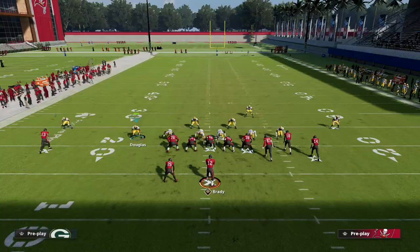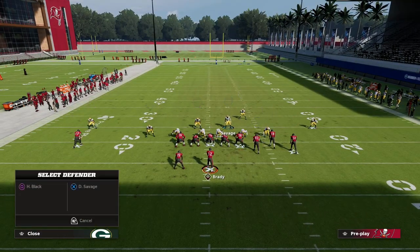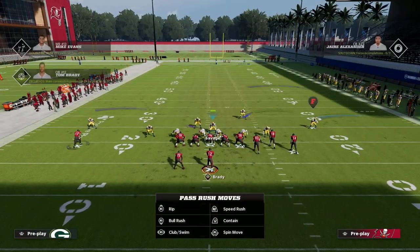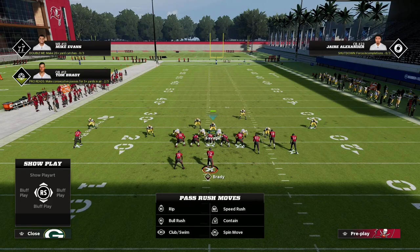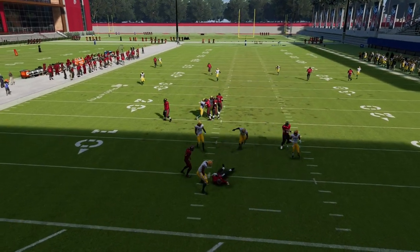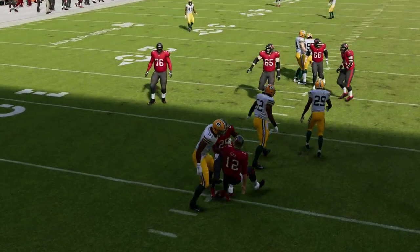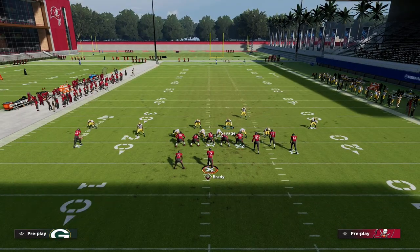Another thing you can do with this left-side pressure is pinch this guy in just a little bit. When you do that you get a double contain — contained pressure off the left side and contained pressure off the right side. What this is really good for is if they block their running back: you're going to absolutely fly through the B-gap and fly off the edge with really fast pressure.